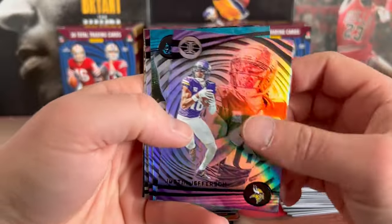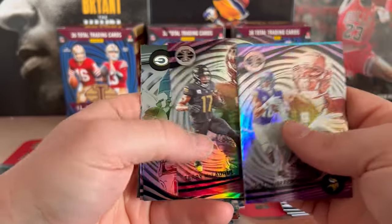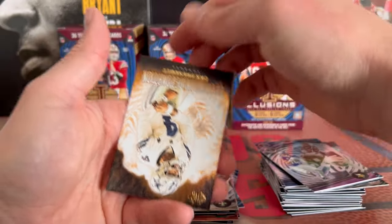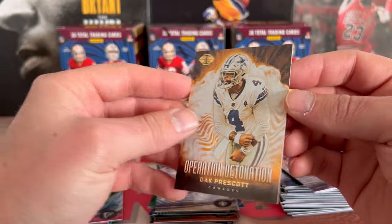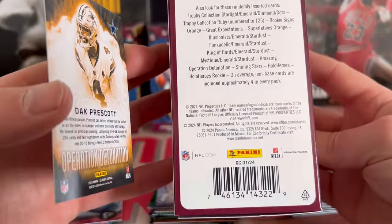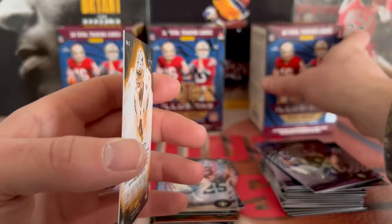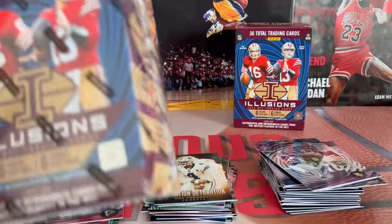All right, we got JJ, Fieland, Scary Terry, Jordan Love, Keandre Miller, and Operation Detonation Prescott — so another insert I do believe. All right, so no CJ Stroud in that box.